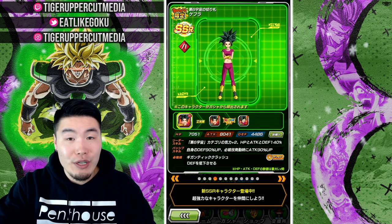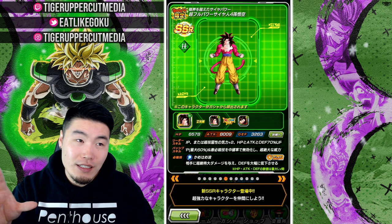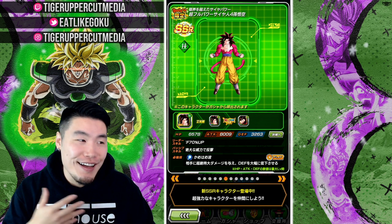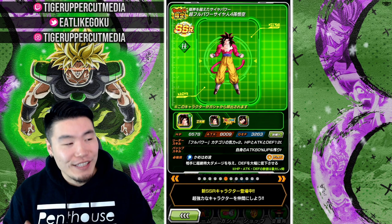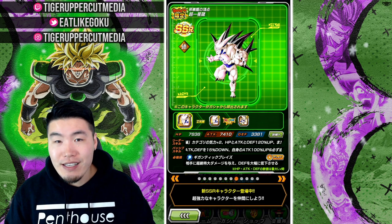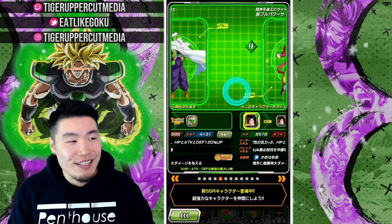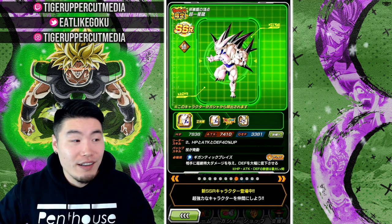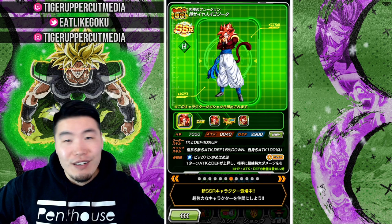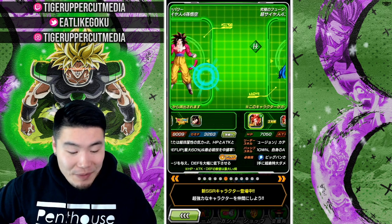If you look at the rest of the banner it's really not super exciting. We got Kefla, who's obviously very good, Piccolo's good too, and then Full Power Super Saiyan 4 Goku, which makes sense given the theme of the banner, but he's not the greatest anymore especially defensively. We got Super Saiyan 4 Gogeta and Omega Shenron which makes sense too. The actual units are quite outdated by today's standards — still usable, but not the best banner I've seen, though LR Go Bros makes it worthwhile.